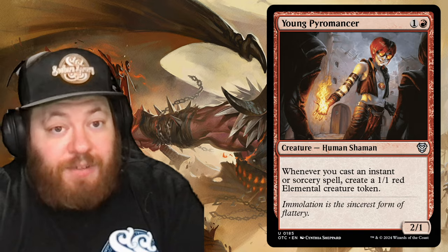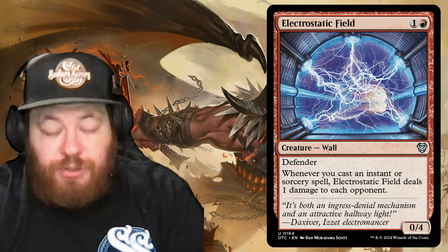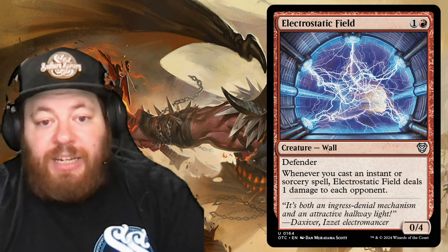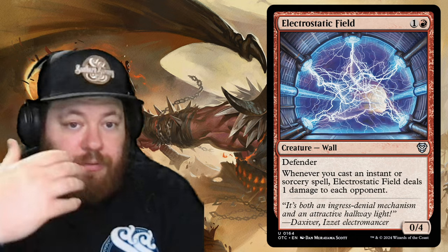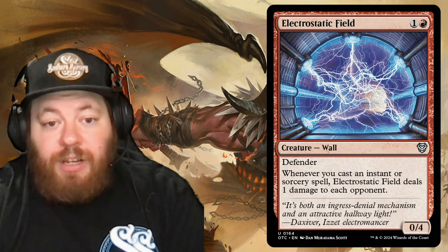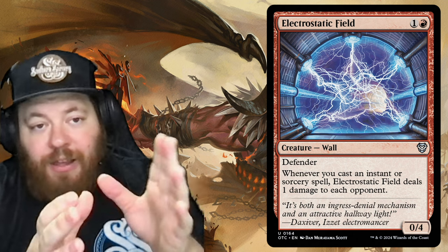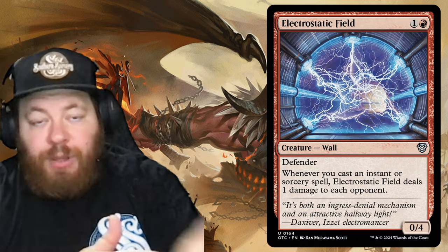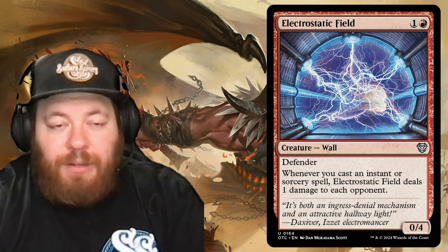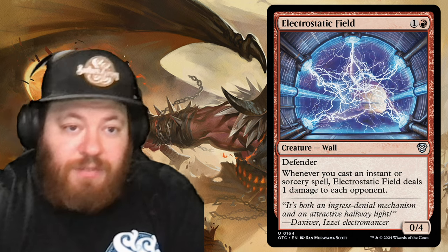Electrostatic Field is one and a red — a Wall with defender that deals one damage to each opponent whenever you cast an instant or sorcery spell. Keep casting and copying spells and that damage adds up. Just make sure you track casts versus copies carefully, since copying doesn't trigger this — only casting does. It can get confusing with all the copy effects layered together.